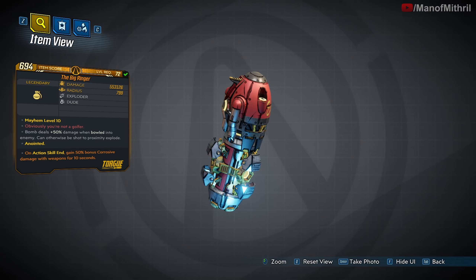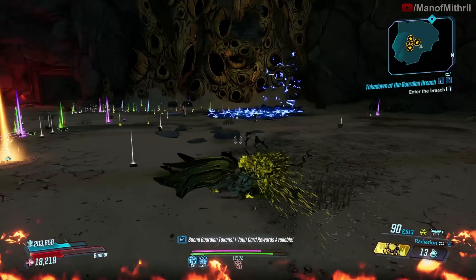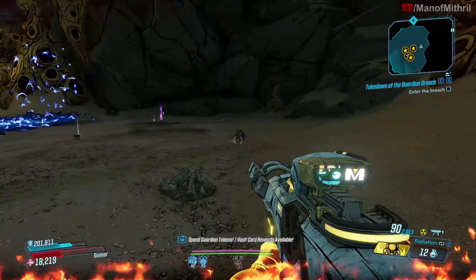The flavor text is 'You're not a golfer.' The unique ability of the Ringer is it throws a mine that rolls around a bit and explodes after 10 seconds, or when the mine takes damage. If rolled into an enemy it explodes immediately and deals plus 50 damage. The explosion deals less damage the further away enemies are in the radius.